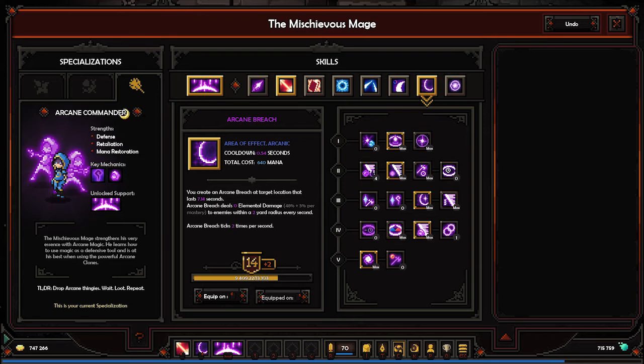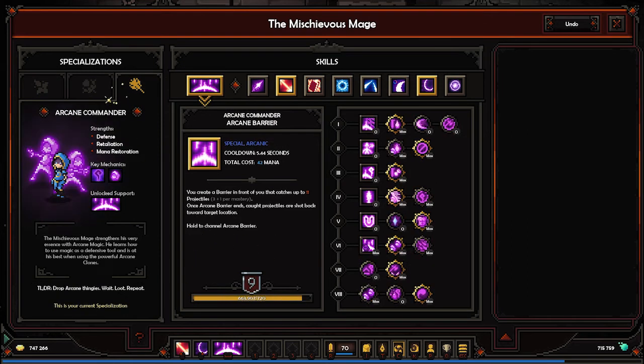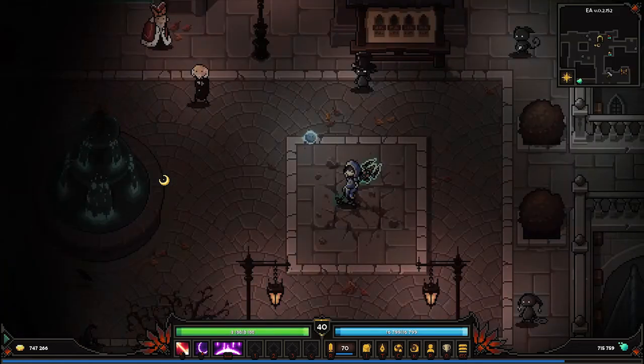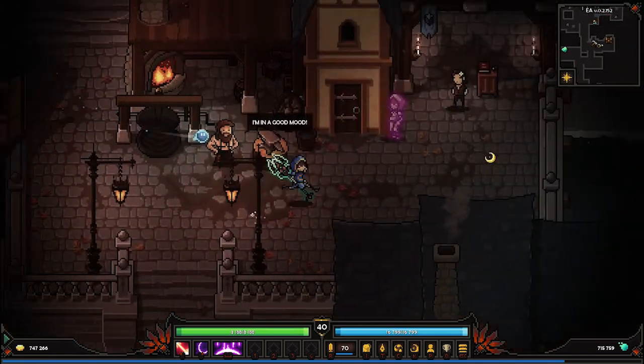Other specializations are not good for the clones so I didn't try them. One gives more mana but you can only have one clone, which is not so good — if you're going clones you want more. So that covers the skills.